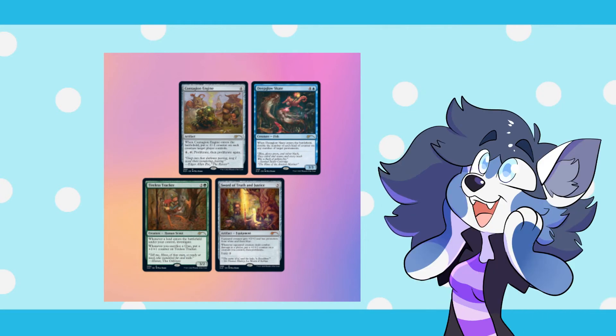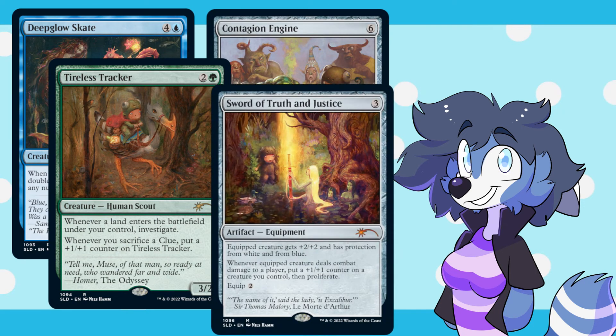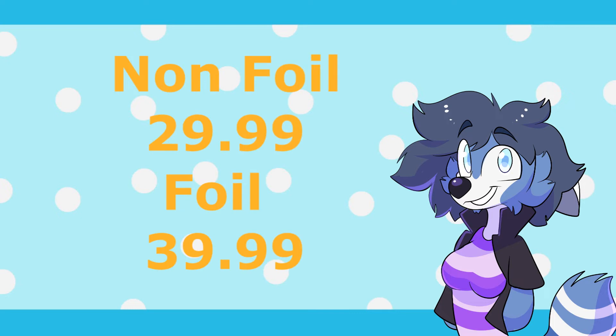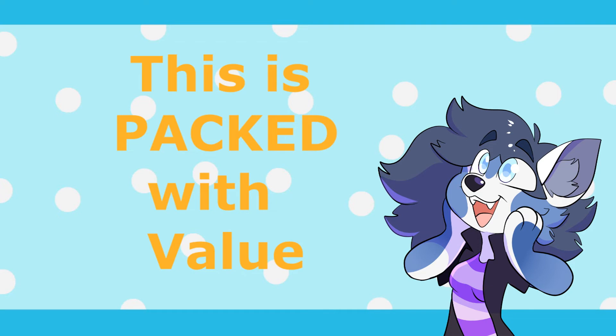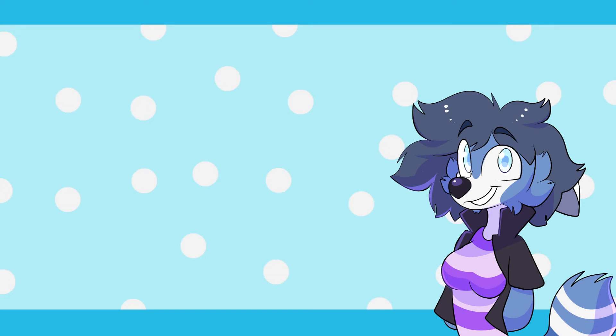Next up we have Artist Series: Nils Hamm. I downright love everything about this — the art, the flavor text, and it's like the subjects are from books just popping out. It's just so beautiful. The Secret Lair contains Deep-Sea Skate, Tireless Tracker, Contagion Engine, and Sword of Truth and Justice. Every card in here has something to do with counters — I didn't notice this at first. This Secret Lair is sold for $29.99 non-foil and $39.99 foil. Do these beautiful cards have the value to back it up? Oh yes, they do. Whether you're going for non-foil or foil, the value is there, and it's not just one card propping up the value — the value is split across all the cards. I love seeing this in a Secret Lair.